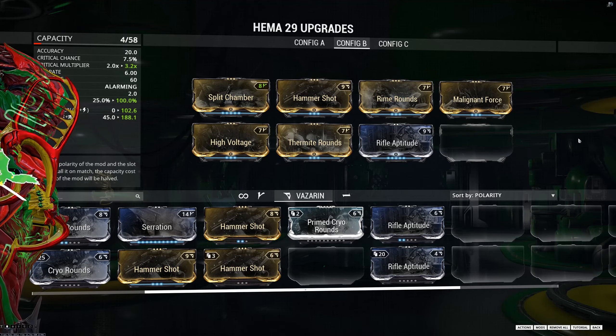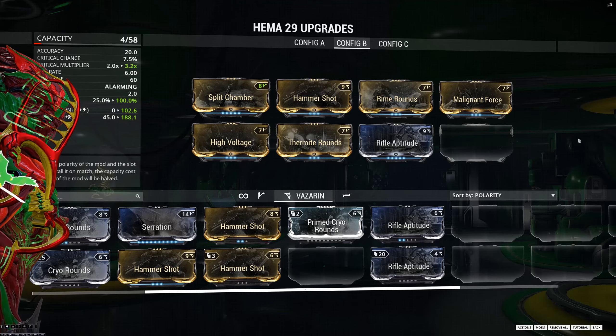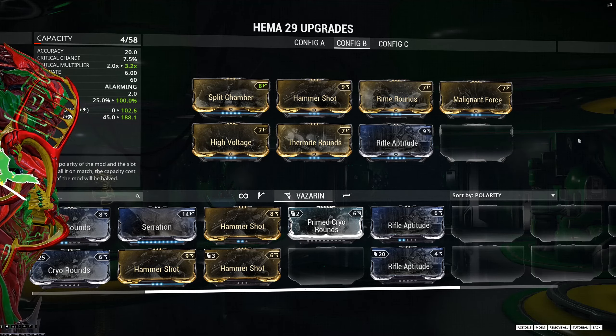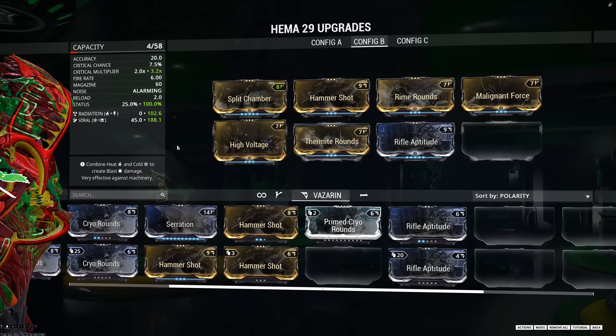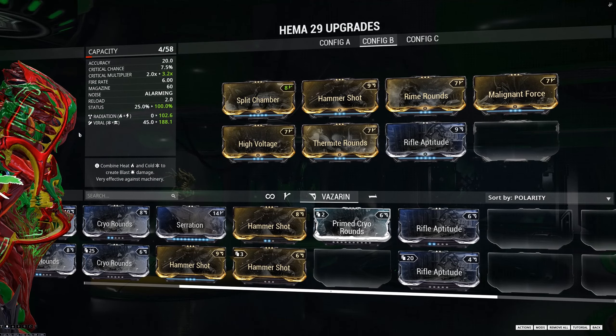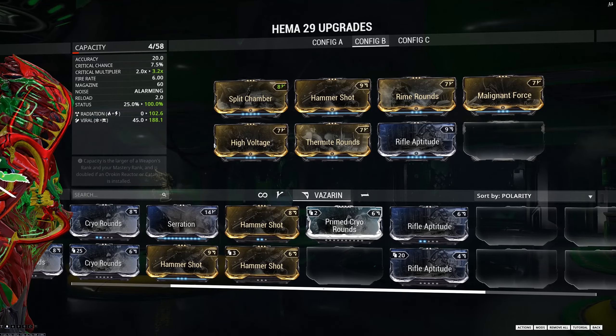With the viral base and added radiation — because you added High Voltage and Thermite — you can cause confusion on enemies, and they will actually start damaging each other, basically taking some pressure off of you.